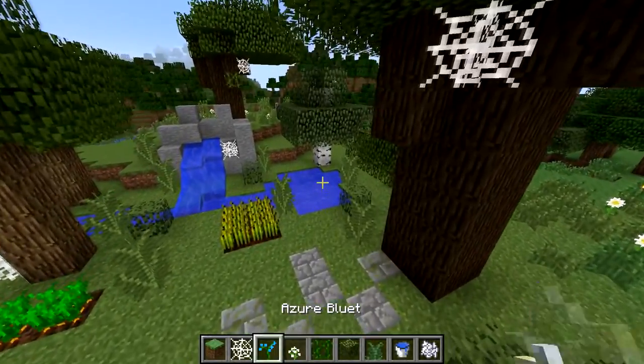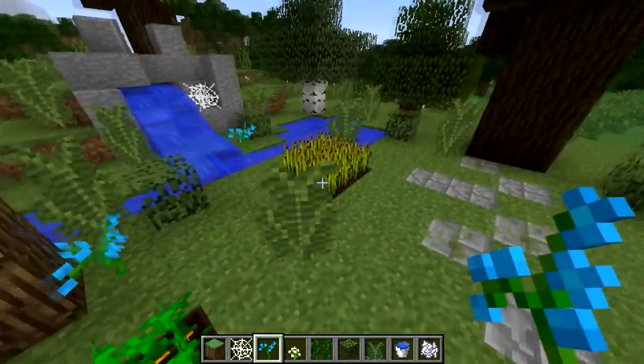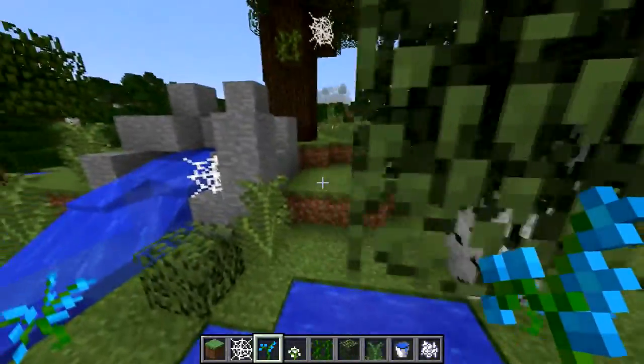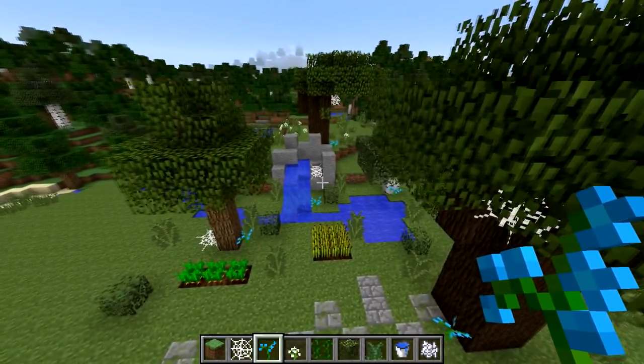Now let's start putting some flowers down. The pretty orchid — I always like it right in the middle. One right here, here, back here. We need a little bit of color, and up here. This is going to look good.